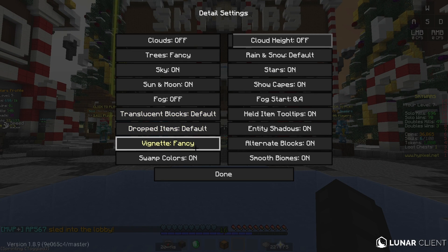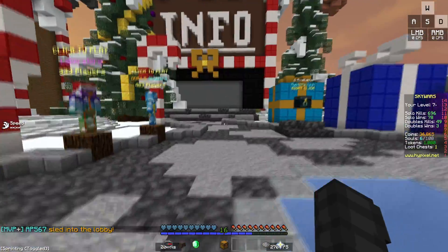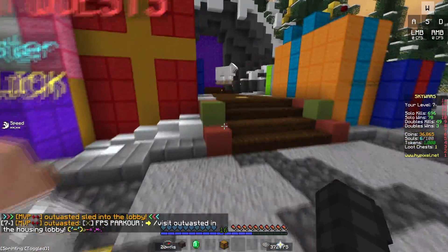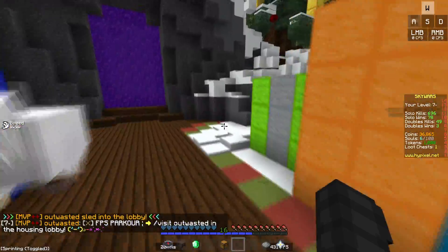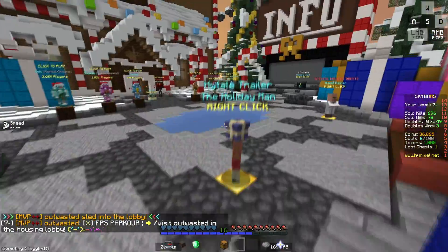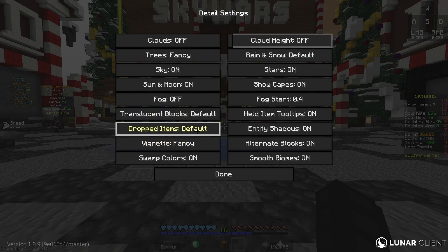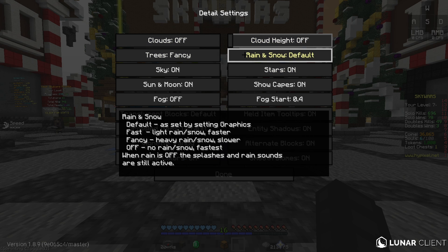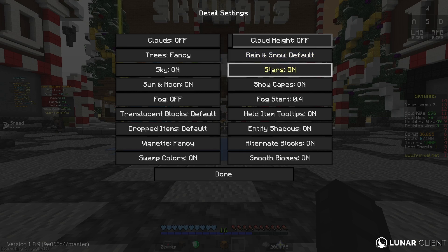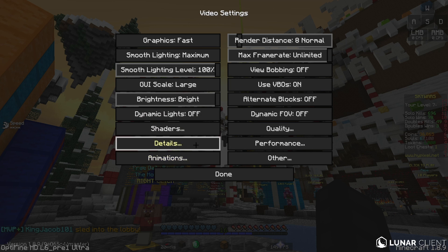Vignette doesn't decrease much FPS at all so I put it on fancy. Swamp colors - when the grass blends in with the biome, it makes the grass look much nicer, not all the same type of grass. Cloud just keep that off since I don't have clouds on. Rain and snow just keep that on default. Stars you should keep that on, depends on if you have a texture pack for skies.